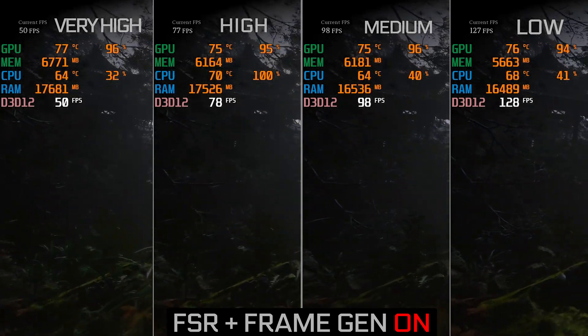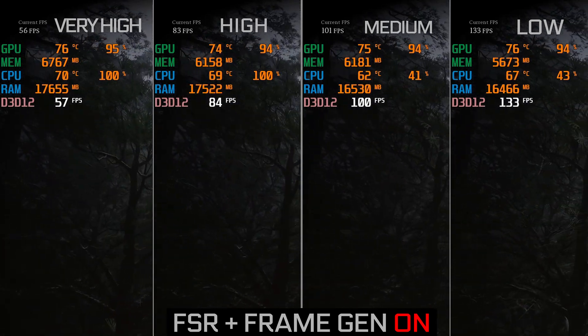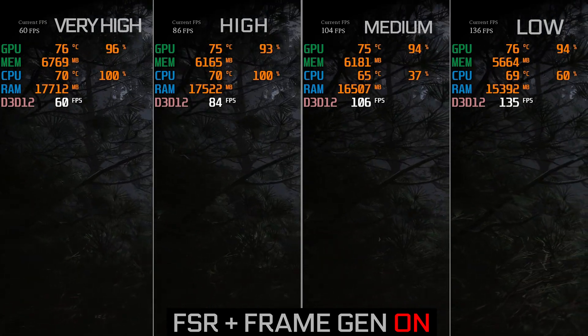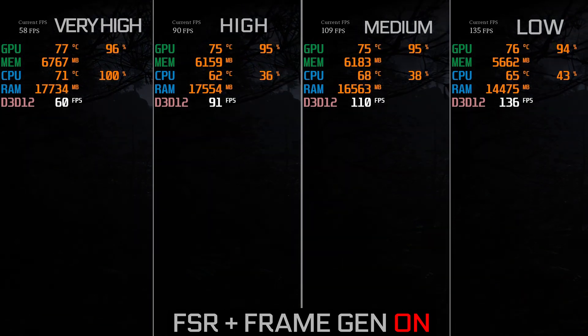On Very High I'm getting around 54 fps, and on High it's 86 — playable. I mean, 54 fps is playable. In story mode games I have 30-40 frames on top of the game so I can play easily. Medium is 100 fps and Low is 130 fps, so that's fine.